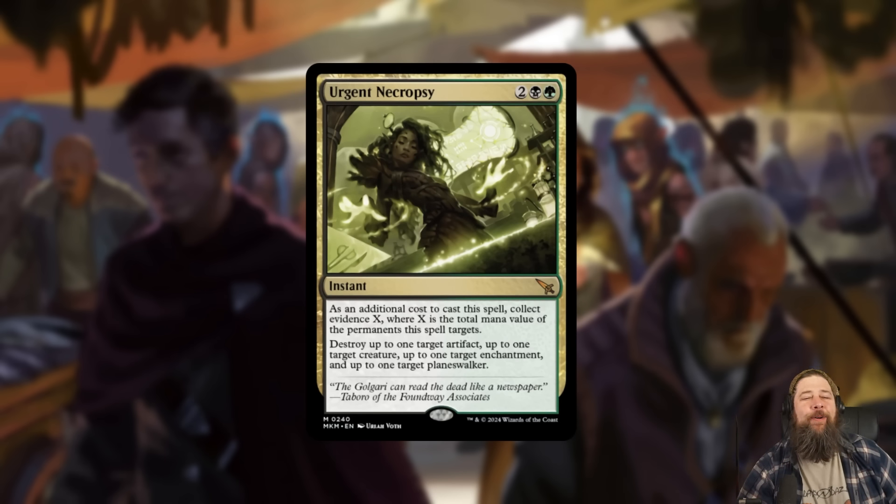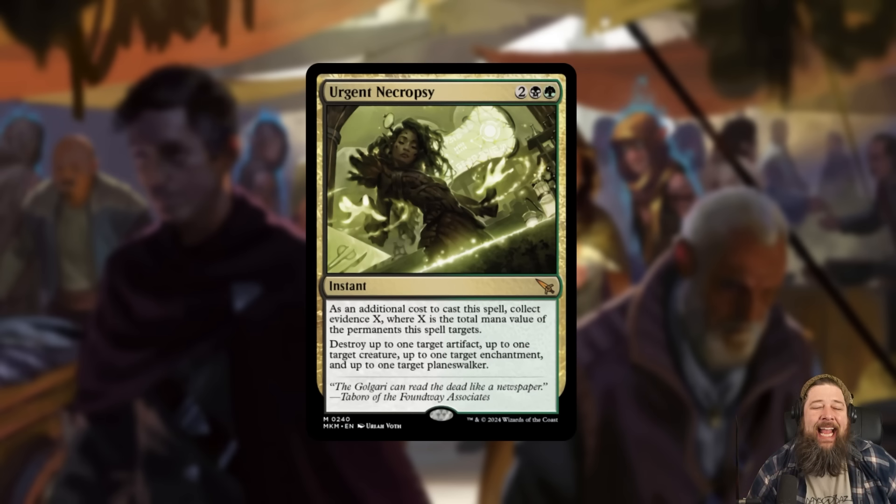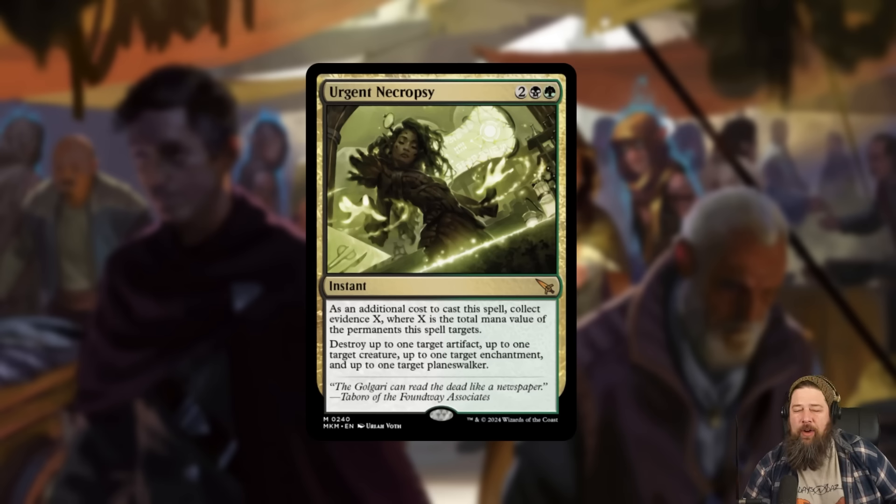First up today, we got a new Golgari mythic: Urgent Necropsy. It's a four-mana instant that destroys one target artifact, one target creature, one target enchantment, and one target planeswalker — an absurd start. But as an additional cost to cast this spell, collect evidence X, where X is the total mana value of permanents this spell targets.